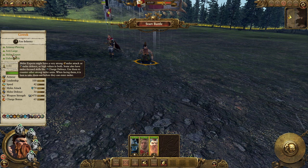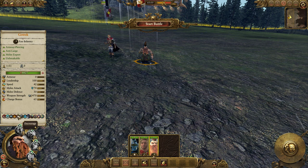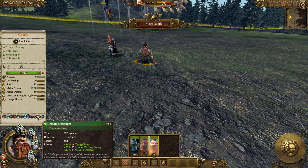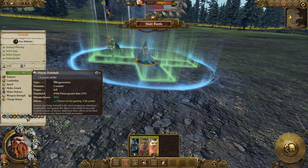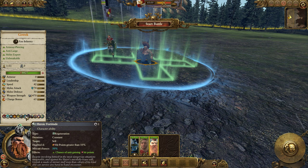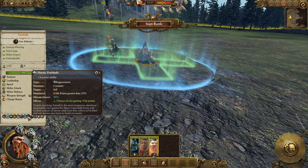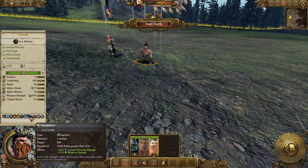Use them to counter other strong melee units — when facing them it is best to take them out before they can enter melee. He does have charge defense versus large and unbreakable. His special traits include foe seeker and deadly onslaught like anyone else, but he has heroic fortitude — a constant regeneration that's disabled if his hit points are above 50%, giving him a chance to gain hit points when health gets low. Deathblow is pretty standard: when his health gets low enough he gains a damage buff and armor piercing.